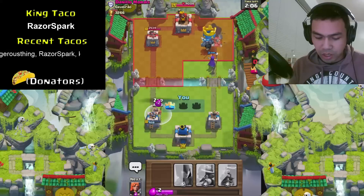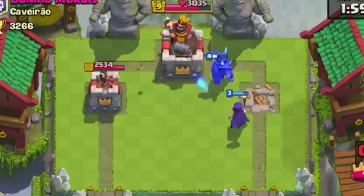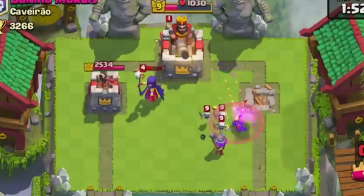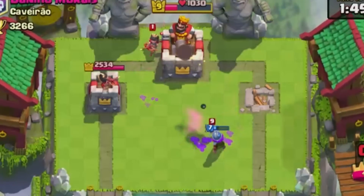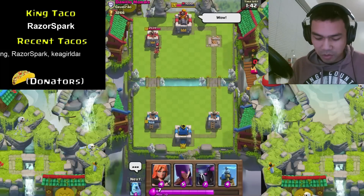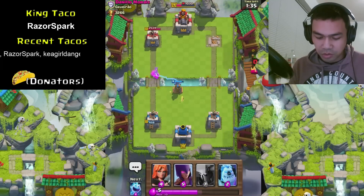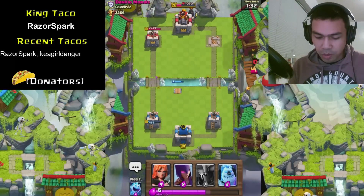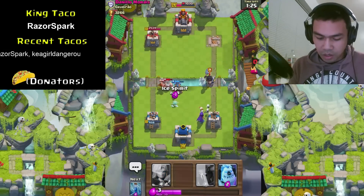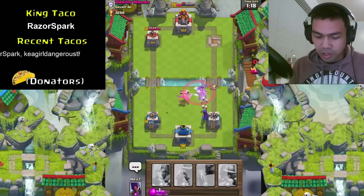Might zap that one so he doesn't get that hit in. We've got the PEKKA going to the main tower now — this could be a really quick victory if he doesn't do anything. But now we know he has the elite barbarians — a lot of people using elite barbarians these days. That was pretty epic. Let's put the tesla right here and zap that princess. We're going to go with another witch. Let's put the ice spirit and ice golem to drag that elite barbarian over — then the witch should take care of him.